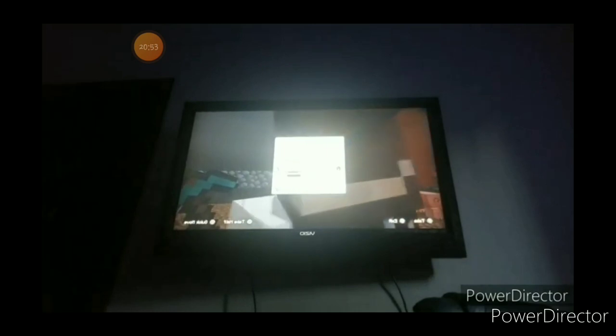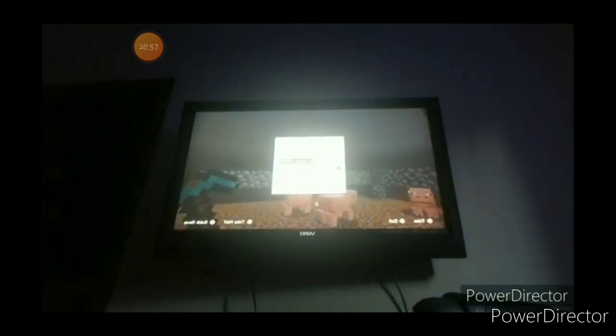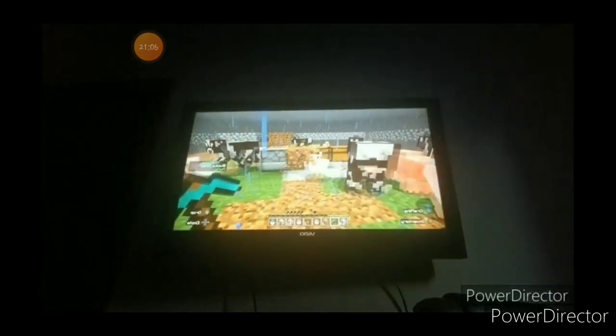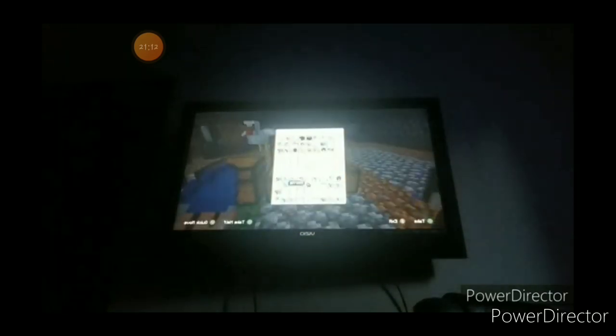Here we go. Now if I go in here I can hire a gnome. I can't do anything with the gnome unfortunately, but now I can get biomes — any of them I've unlocked. Plains is 300, caves is 600. I'm not going to buy it right now. I'm going to put the gnome in here, but the only reason I didn't use it is because it just won't work properly.